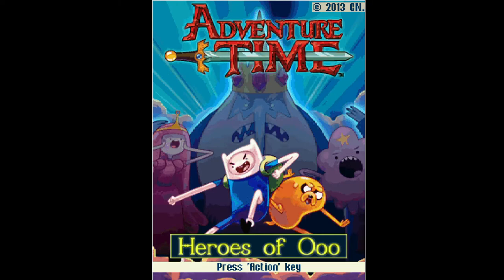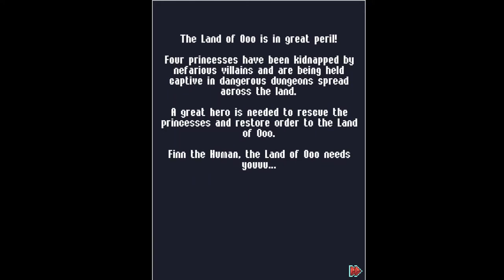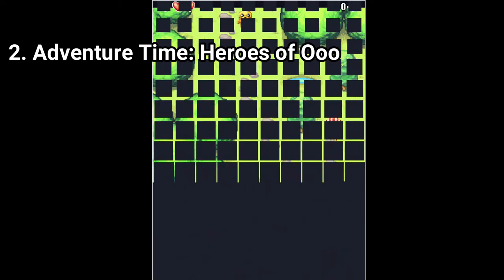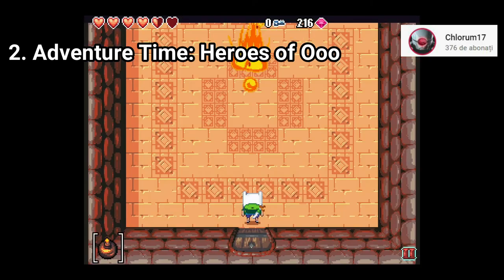Adventure Time Heroes of OO is awesome. The plot is simple yet effective — 4 princesses have been kidnapped by nefarious villains. The gameplay is similar to the first The Legend of Zelda game, the graphics are nice for a Java game, you can collect and use multiple items, there are 4 big dungeons to explore and puzzles to solve, and there are even boss battles. The game is awesome.